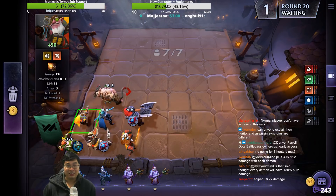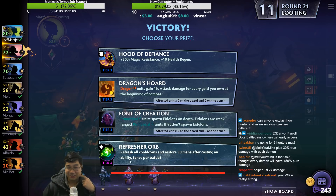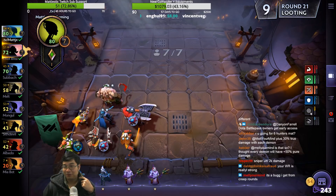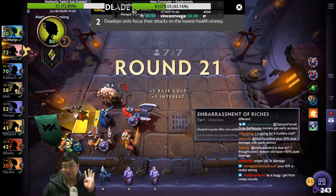Two thousand damage — really! Purple items, white items — look at this, tier four! You know why we got a tier four? Because we have the item Embarrassment of Riches which gives us four choices sometimes.